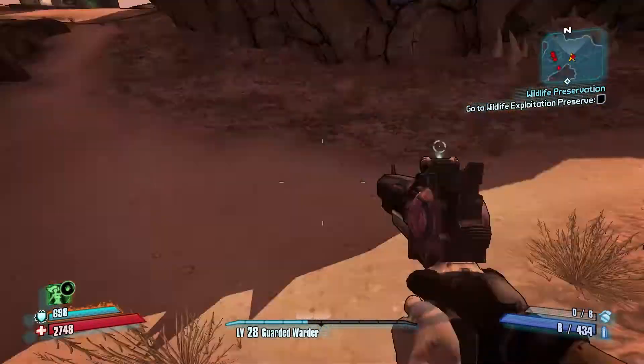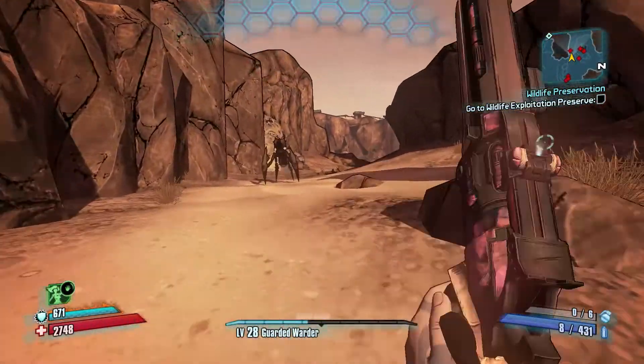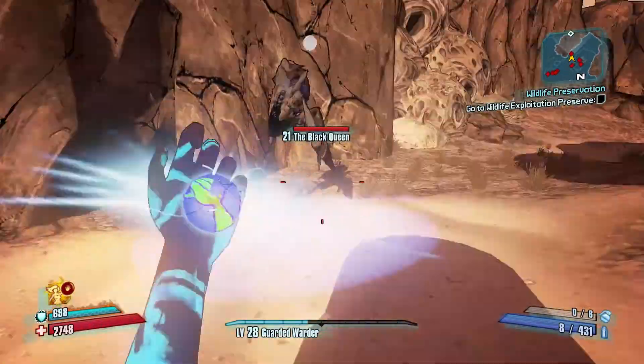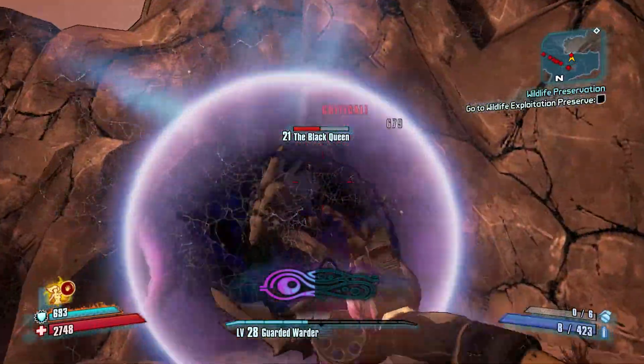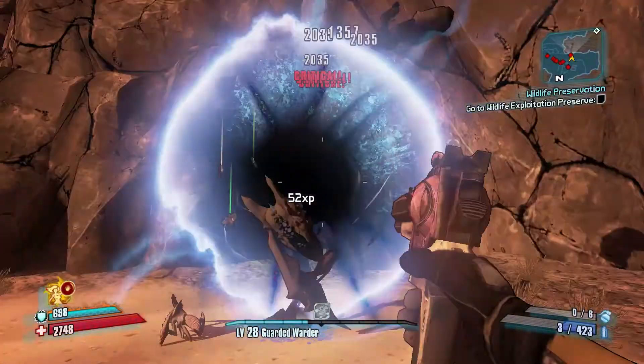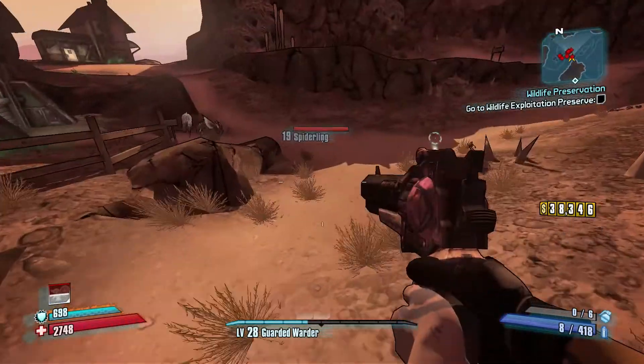Stay away with that bomb. Are you going to drop me anything? No — she's going to put herself where I can't see her. And she's down. Crappy SMG — fair enough.